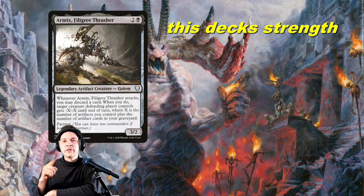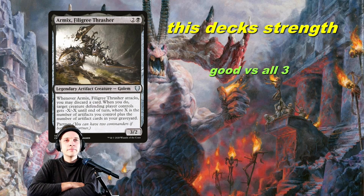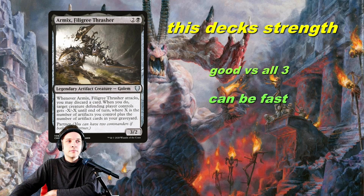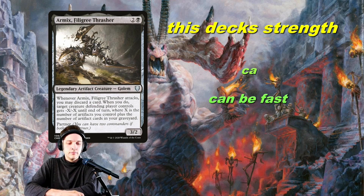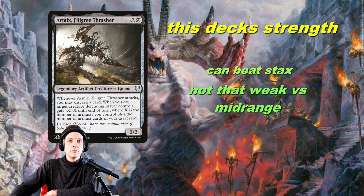This deck is good against all three. It can outrace Turbonaz because it's basically as fast as almost every Turbonaz deck besides Rog-Silas, which is a little bit faster but not that much. It can beat stacks by just removing hate bears. Midrange is your hardest matchup, but it's not that hard — Armix is mostly used to remove hate bears, which midrange decks still play. You can remove Draniths, Hull Breachers, Opposition Agents, Ouphe, and you can also just remove Thrasios and Tymna.